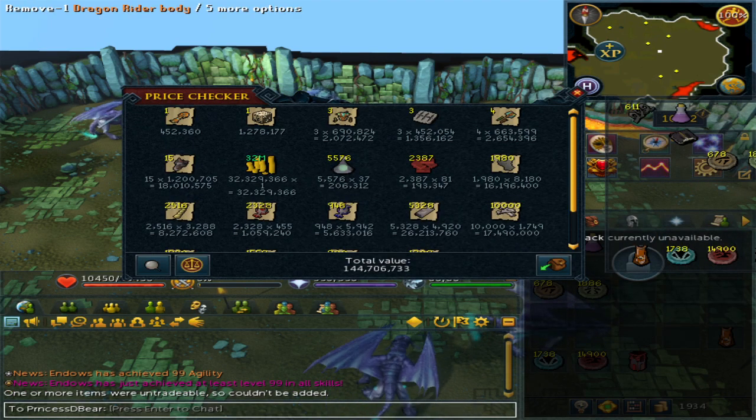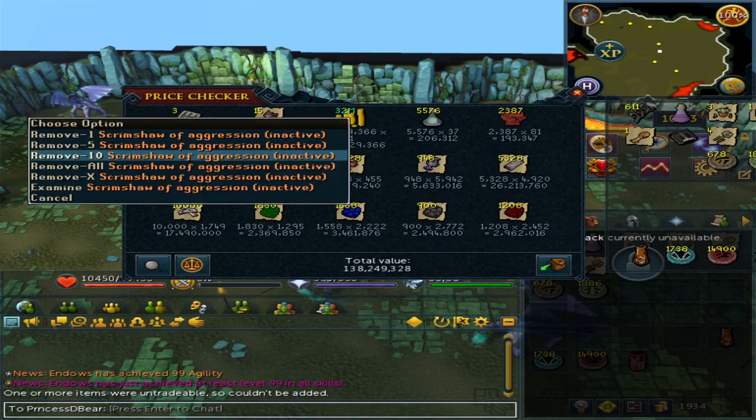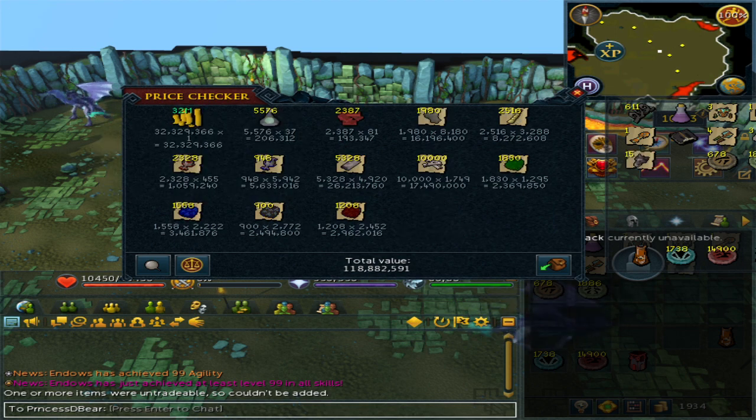Let's take out all the springs — take that out, take that out, take that out. And here we go. It's 119 mil.